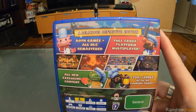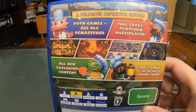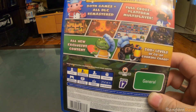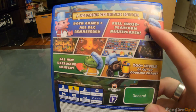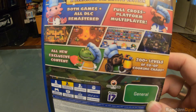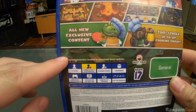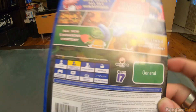So the back says 'a delicious definitive edition.' Then it says both games plus all DLC remastered, so that means it's got both Overcooked 1 and 2 plus all the DLC in this edition. And then here it says full cross-platform multiplayer, which means you can play with other players on other platforms like Steam, Nintendo, and Xbox. As you can see, you've got only exclusive content plus 200-plus levels of cooking and chaos.